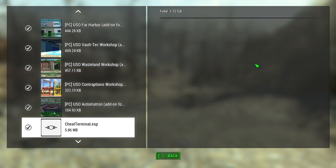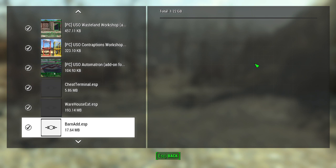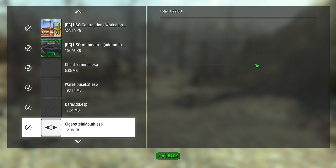It also gives you an item that you can craft in your settlements called the Cheat Terminal, which does the same thing the portable one does. Warehouse Extensions and Barn Add-ons. Cigarette in Mouth — this is one of my favorite mods. What it does is it creates a wearable item that is a cigarette, cigar, pipe, or possibly more, but it's an aesthetic choice for your character.